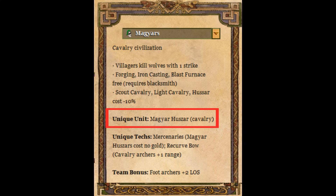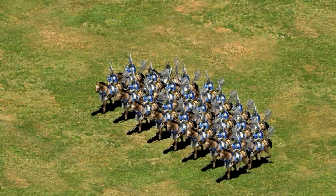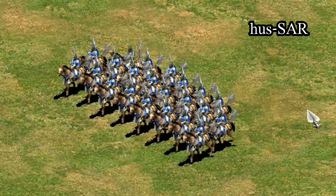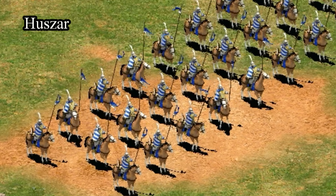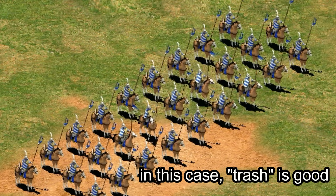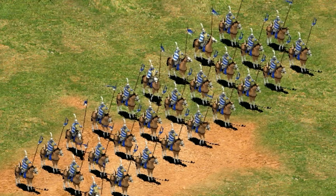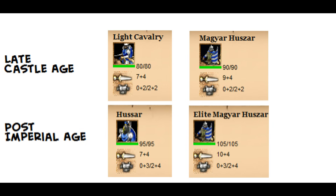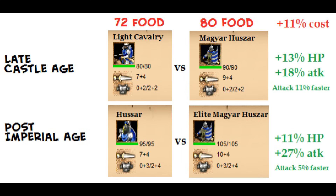Moving on now to their unique unit, the Magyar Huszar — which is not the same as the Hussar, which we'll pronounce as Hussar to keep them straight. An interesting fact about this unit is that it's the only unique unit that's also a trash unit, meaning it potentially doesn't cost any gold after you research their unique tech, making it the only castle unique unit to not cost gold. The unique unit is similar in cost to the normal Hussar, but statistically greater overall — its HP is notably higher and its attack is significantly higher.